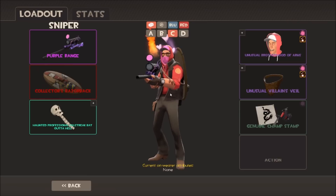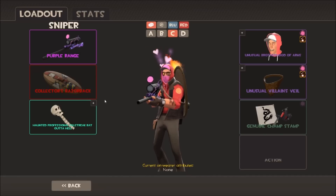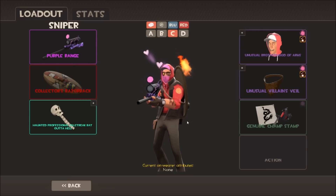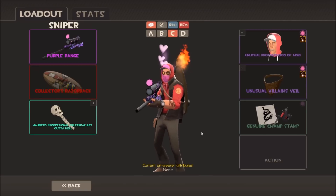I've got another Sniper loadout I mess around with sometimes - purple range Sniper Rifle, Razorback, and Bat Out of Hell. I've got the Brotherhood of Arms with Cloud Nine - I think this is the only class I'm actually using it on nowadays. It's all-class with hearts coming out from Cloud Nine. Another Villain's Veil, this one orbiting fire painted pink - when I traded for it, it was already pink which gave me the idea for this loadout. Just a Champ Stamp to mix it up. This one is still a loadout in progress.